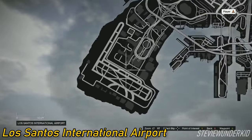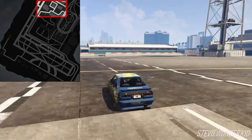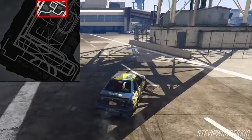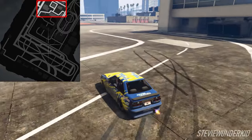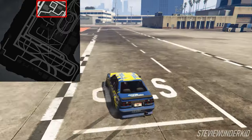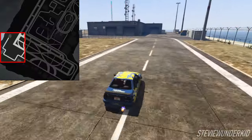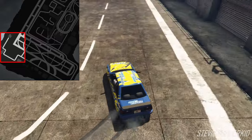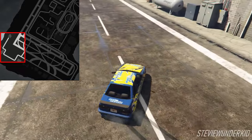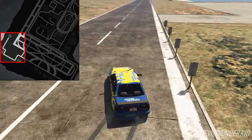Next up is Los Santos International Airport, or LSIA. Now this is probably one of the most open spots on this list, meaning that it's great for those big drift meets or for practicing, but there's also not a ton of obstacles for you to drift around. So for the best experience here, I'd recommend heading into the race creator, so that way you can place down props to mark out different lines you want to take. But if you still want to explore this spot in free mode, you can make some decent lines out of the white markings on the tarmac and along the service roads near the runway. You definitely have to make the most out of your own creativity to have fun drifting here, but LSIA is still a great open spot for any drifter regardless of your skill level or how powerful your car is.